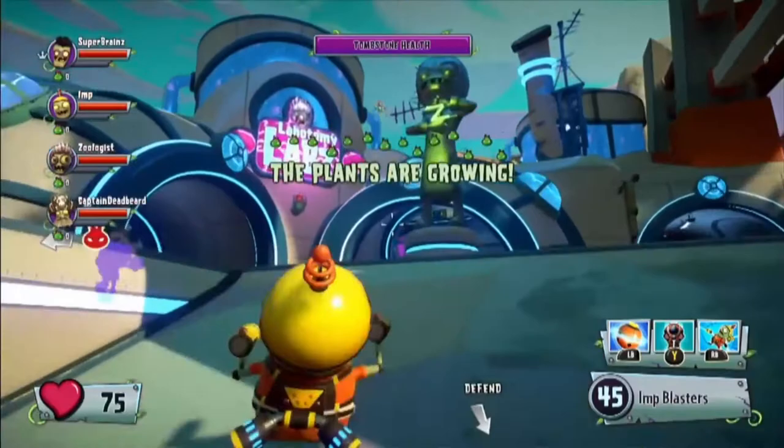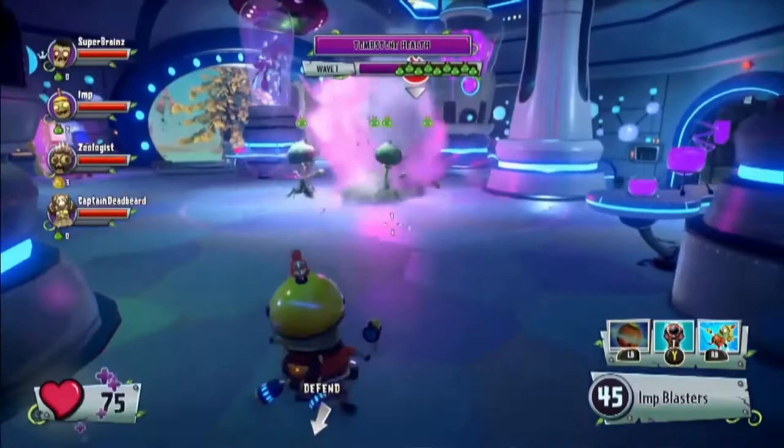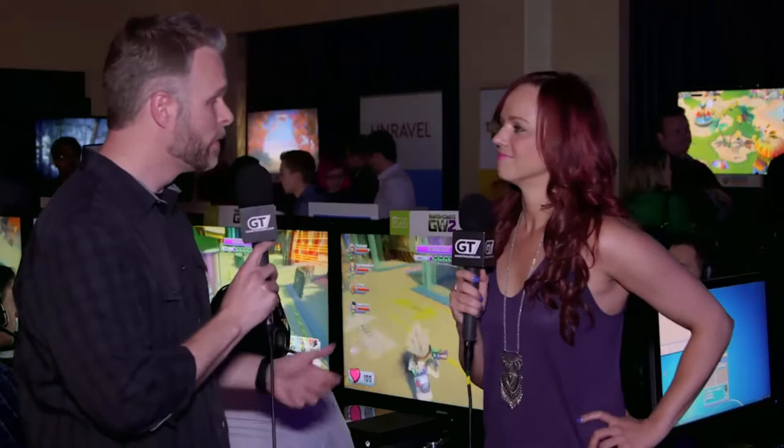It's something we thought would be really fun. You can start by playing in the Imp form — he's very fast, he's got rapid-fire weapons, but very low health. When you call in your mech, it's the opposite: you're slow but really powerful, heavy firepower but less agile. Also on the zombie side, we have Captain Deadbeard, who is a zombie sniper. We also have Super Brains, who is a zombie superhero.